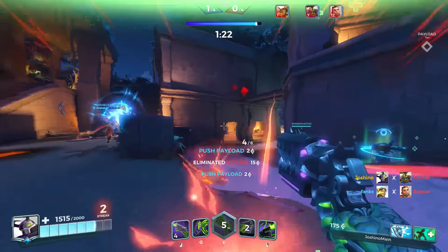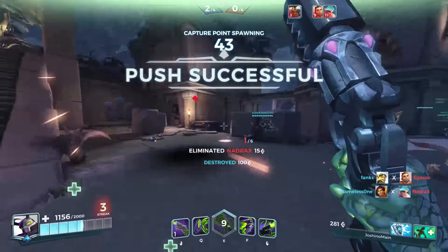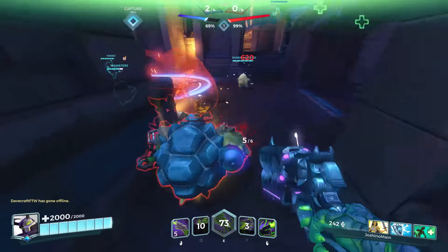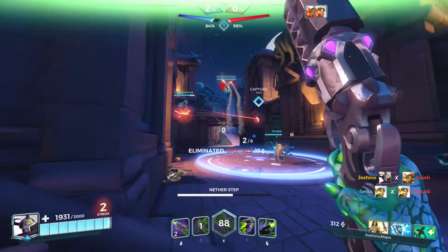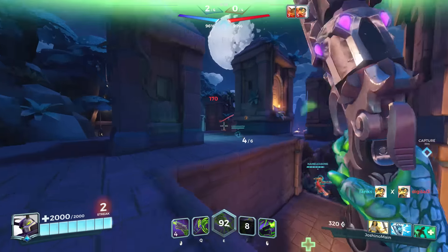If you want to see what that looks like, head down to the target practice zone and look at the wall — it has all the numbers along it. In general you'll want to shoot within 60 units, which is like five or six meters to the eye, and you'll often find yourself closing in on enemies to stay in maximum damage range and to ensure you can get headshots.